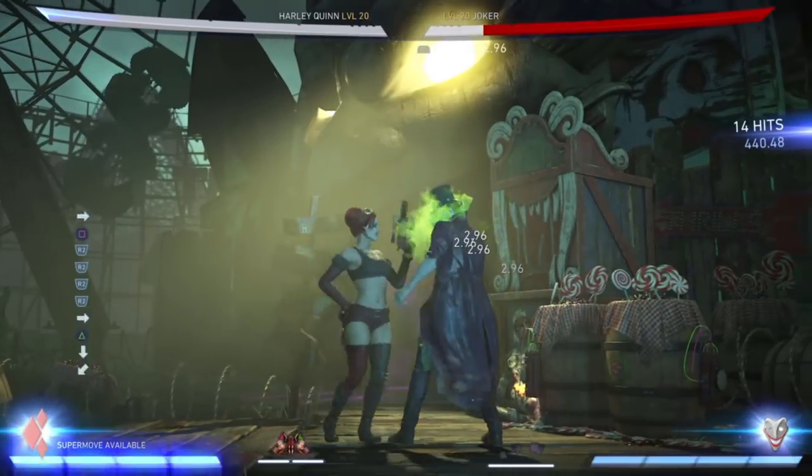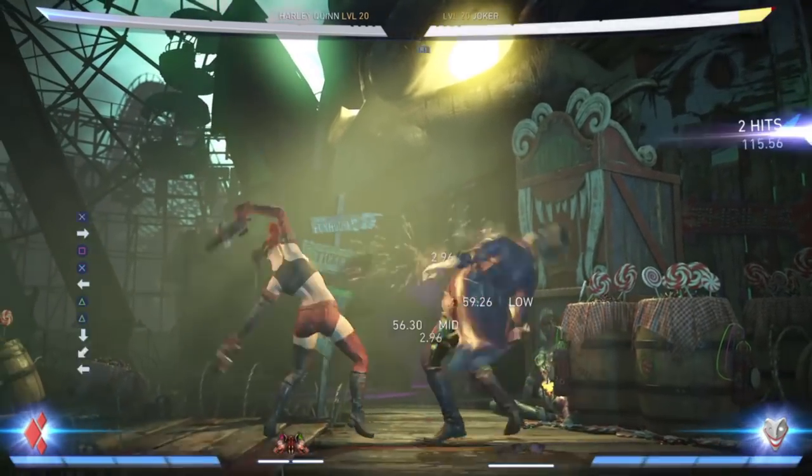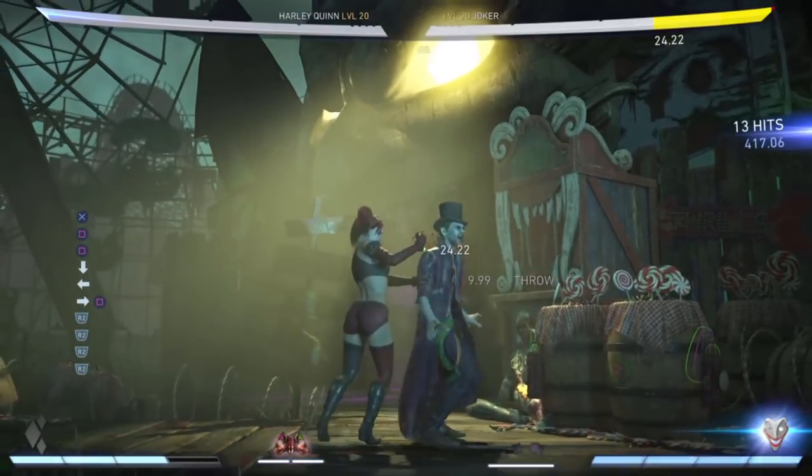Make sure to always end your combos in the corner with the play doctor, as it opens up mixups with an overhead, low, or throw on your opponent. When done correctly, Harley Quinn can become a very dangerous player in the corner.